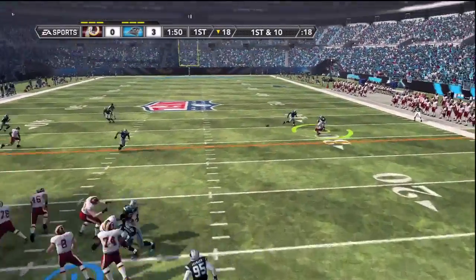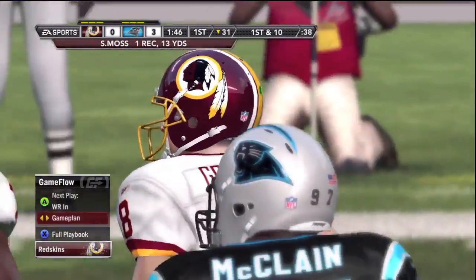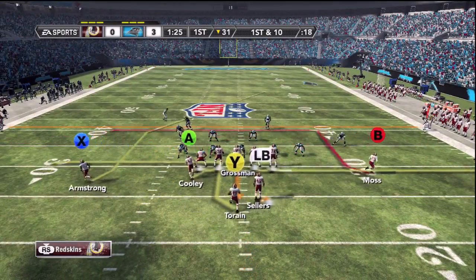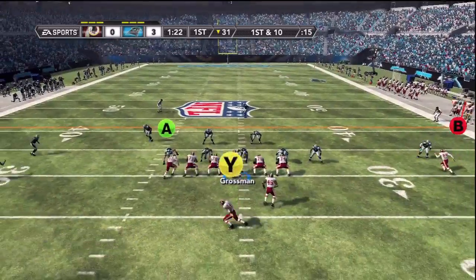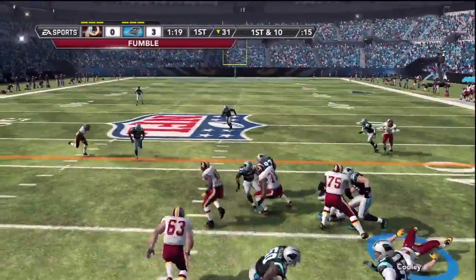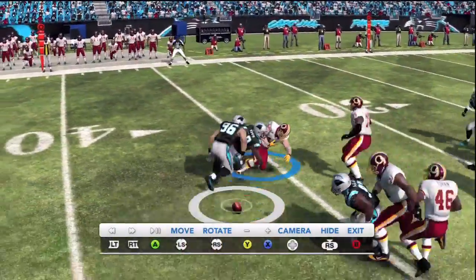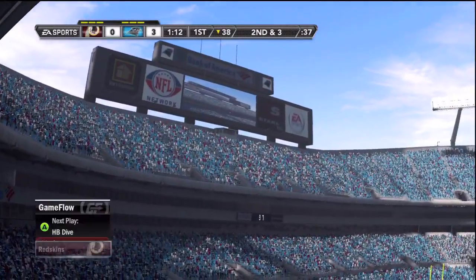Let's see if we can do something on offense. Santana Moss with the completion! Alright, we're going to do something now. I don't need this tip. Chris Cooley — what the heck? He fumbles? Let's replay it — are you kidding me? Fumbles? Fumbles? Wow, I'm done.